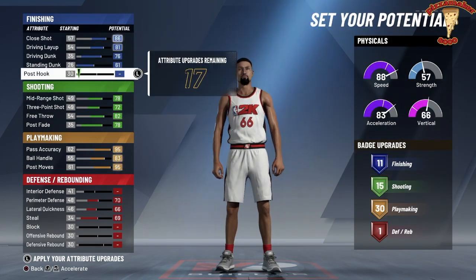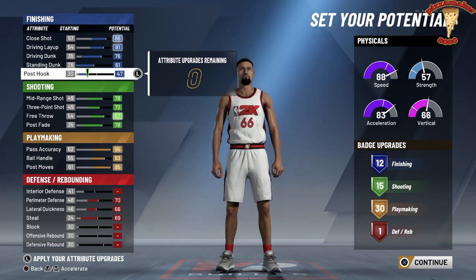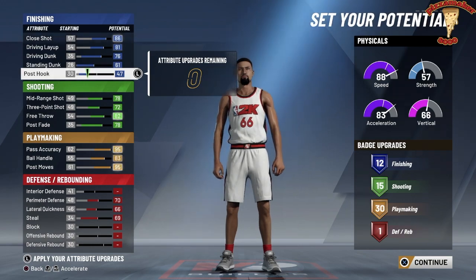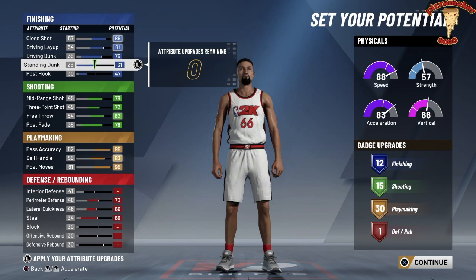I'll put the rest into post — because I'm not doing post hook on a small forward. As you can see, I have 30 playmaking badges, 15 shooting, 12 finishing, and one defensive. 30 playmaking badges is a lot.